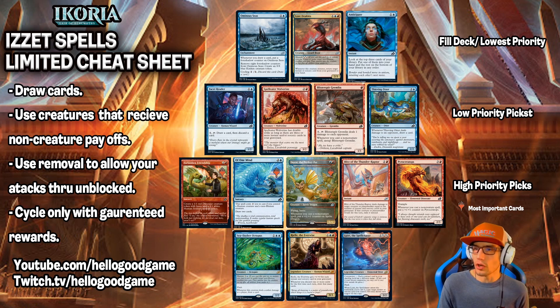For Izzet Spells, we're drawing cards using creatures that receive non-creature payoffs, using removal to allow your attacks through unblocked, cycling only with guaranteed rewards — because there's a lot of cycling cards in Izzet, and it might not necessarily be conducive to a winning strategy all the time. There's a big chance of you cycling a card and then ending up with a land in limited, so it's not always ideal unless you've really fine-tuned your deck to be a cycling deck. That's not what we're doing with Izzet Spells — with Izzet Spells, we're playing spells.